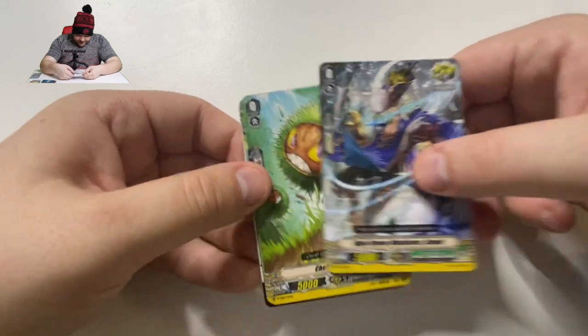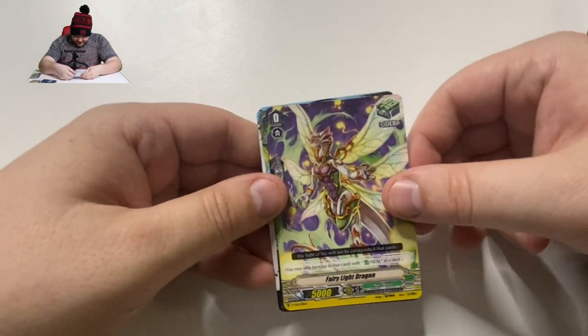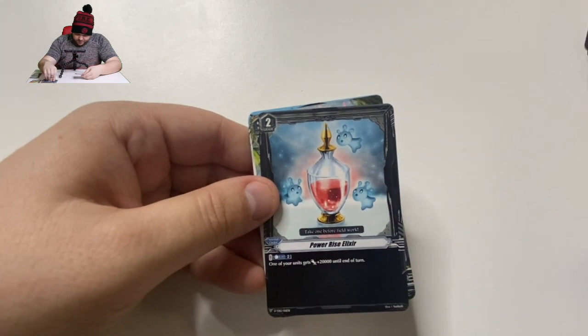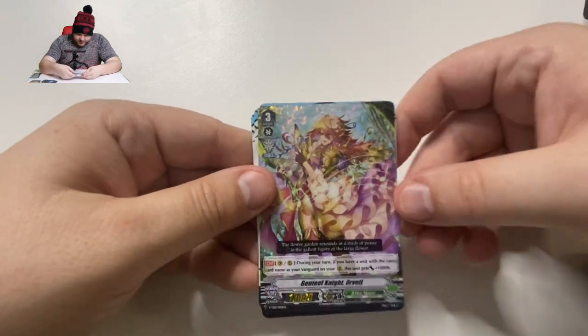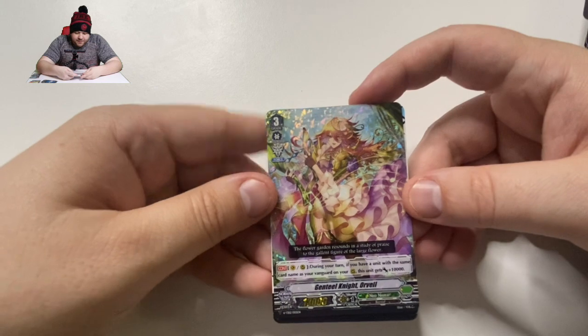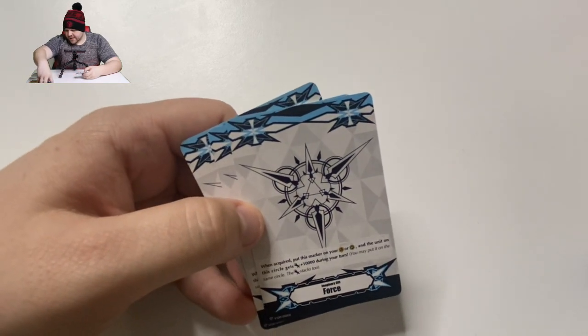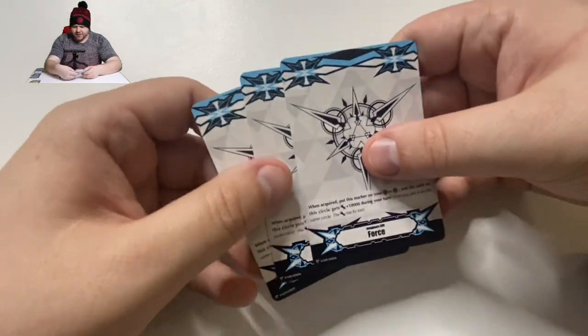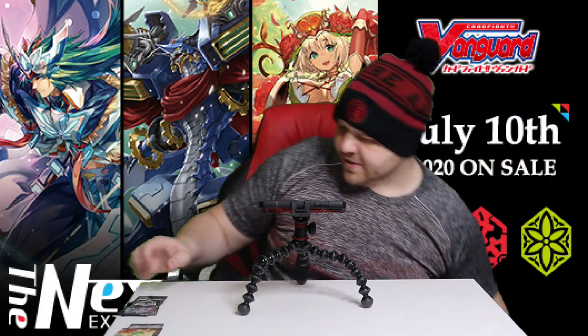So you need to start with that one if you want to get it. Critical, critical, critical, draw — you think we'll get a critical triple foil this time? That'd be pretty neat. We're going to find out in a second. There's your Power Rise Elixir — I need to figure out how you get that in your hand; I know how the Quick Shield worked. Gentle Knight Vel: during your turn, if you have the same card name as your Vanguard on your rear guard, this card gets 10,000. It could be good alongside those plant tokens. And of course, Imaginary Gift Force 1 and 2 — it would be really hard to guard when you get all those Force gifts and have those plant tokens supporting your rear guard.